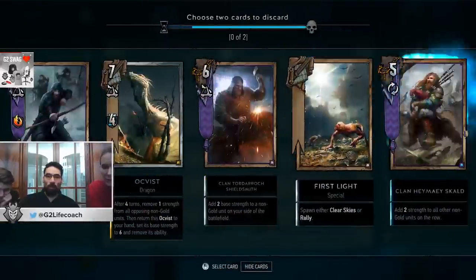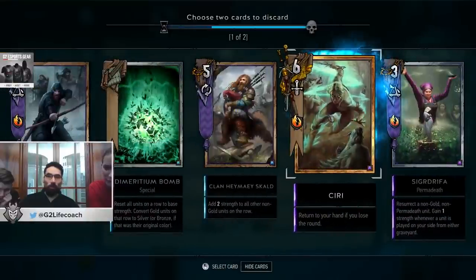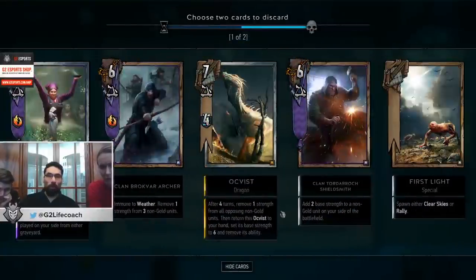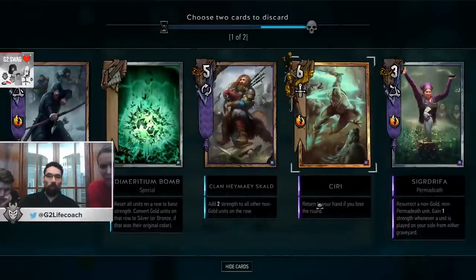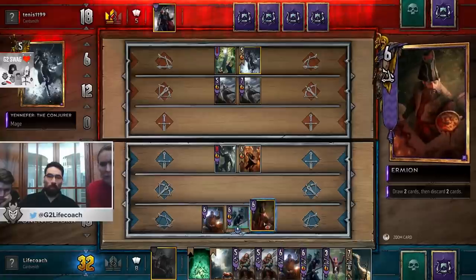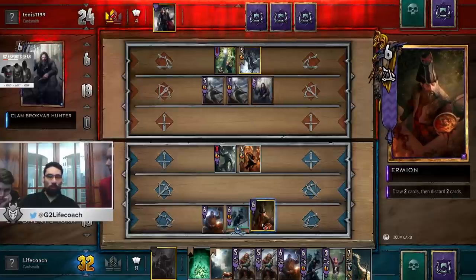What we discard is definitely Ciri, because Ciri has an ability that she returns to the hand if we lose the round. But we cannot afford to lose any more rounds, because we already lost the first one — and if we lose the second one we will lose the game. So we would like to get rid of something else. Are you always allowed to choose the discard? Yeah, if the card states so. If it states 'draw two cards, discard two,' yes, then you are allowed to choose. Otherwise it would say 'discard random card,' for example.